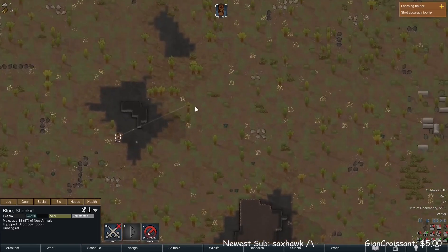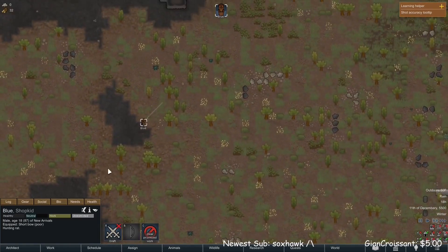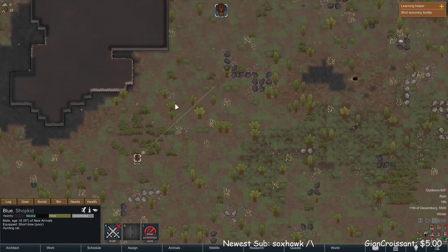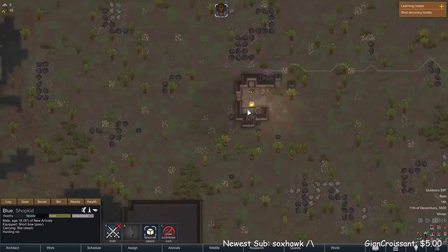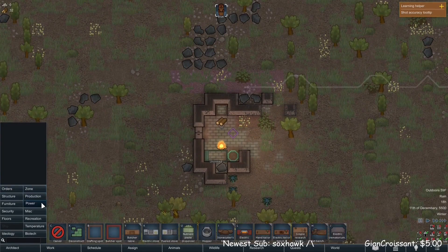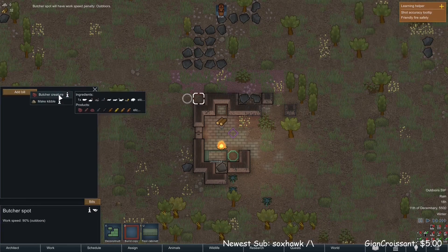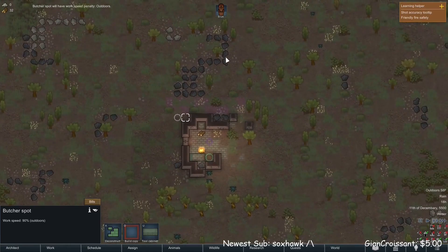It's also starting to rain, which means the temperatures are going to drop, and I'm kind of concerned because we don't have any clothes. He's eventually going to actually get the rat after firing many shots, making me happy and allowing us to survive our first night — at least hopefully. As we make our way back to the settlement to butcher the animal, we're setting up the butcher spot and a bill to always butcher the creatures. We won't need kibble because I don't really like keeping animals — it's a lot of work and not much reward, at least as of right now.